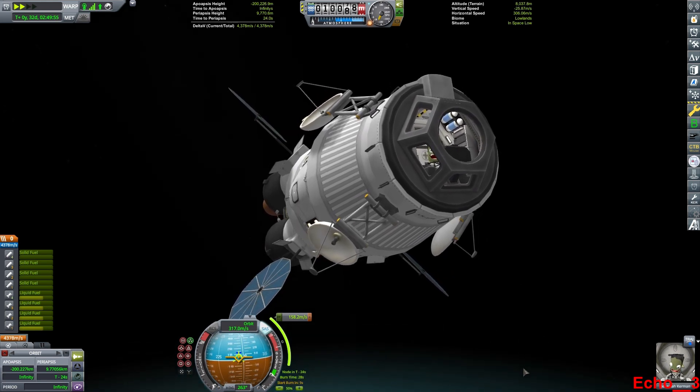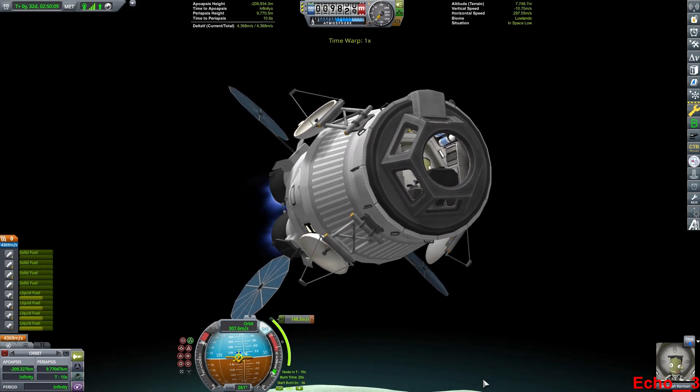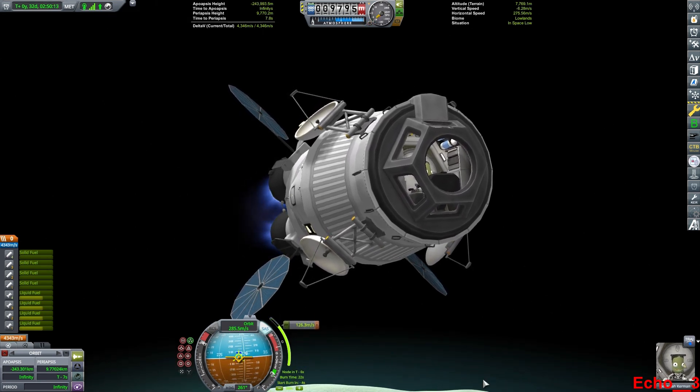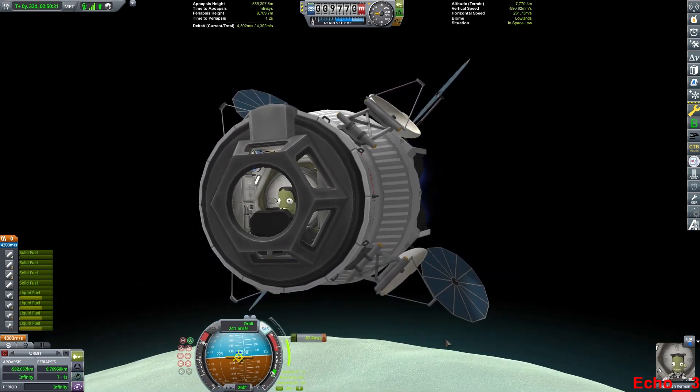So, we've now gotten ourselves a close approach to Minmus. We're going to burn at our periapsis at our maneuver node here. That will get us into a nice circular orbit around this moon.